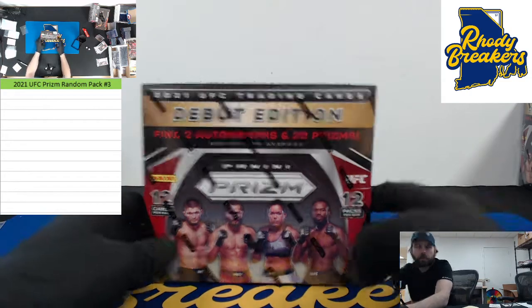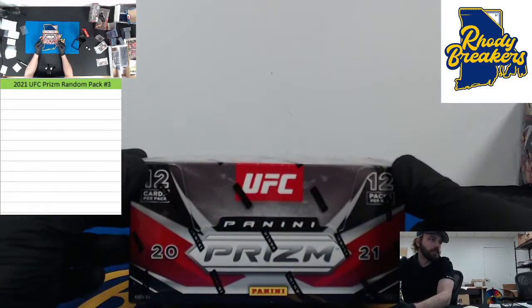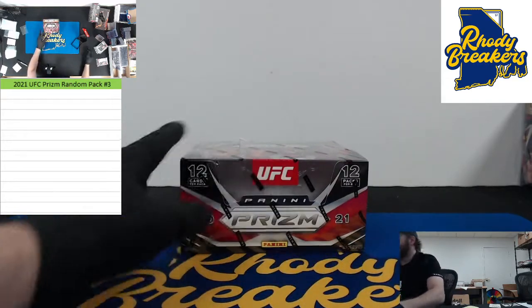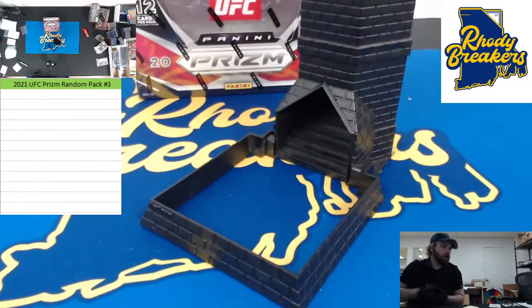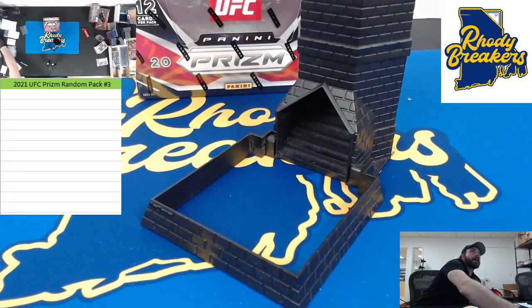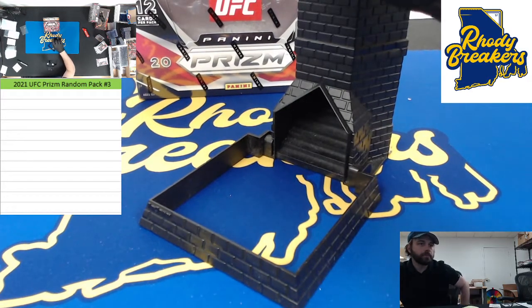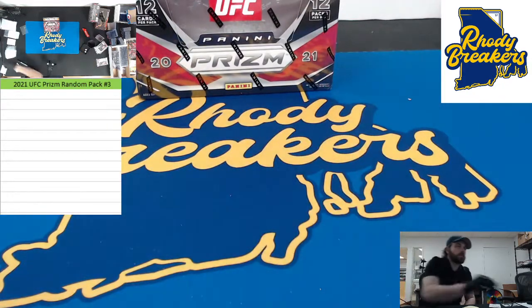Crew 2021 UFC Prism random pack number three. Seven of these spots were filled on the site, and we filled the last five here live. So we got a random pack break — we're taking your 12 names, throwing them into random.org, shuffling the packs on the table, stacking them up, and opening them one through 12 in the order your names appear. You get the entire pack, all cards shipped. Here we go, rolling six — beautiful, six!